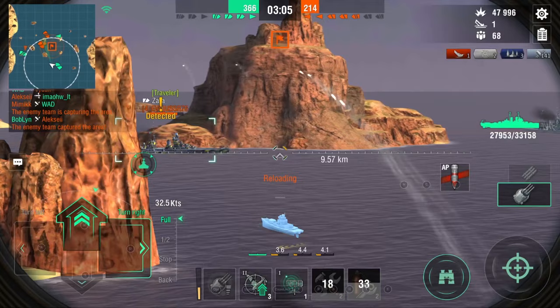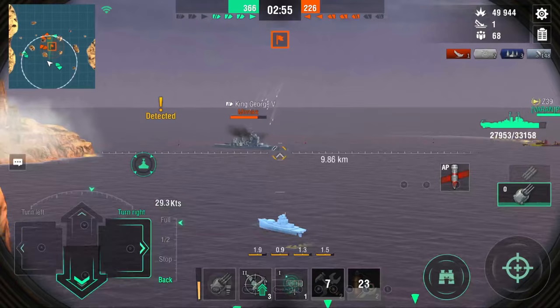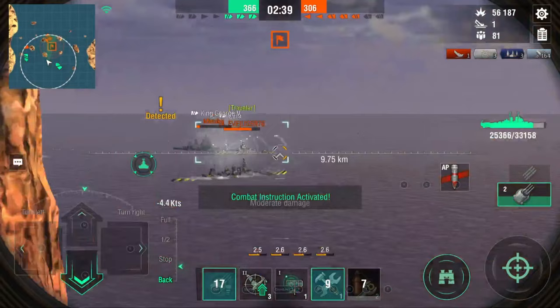The pen gets better when you use your combat instructions. For those of you who don't know, the combat instructions decreases your reload and increases your pen, and it makes your dispersion better from what I remember. It's pretty much a rapid reload on steroids, which is super fun to use. The way you activate it is you have to get 50 hits on a target, and then you can use your combat instructions for 20 seconds.